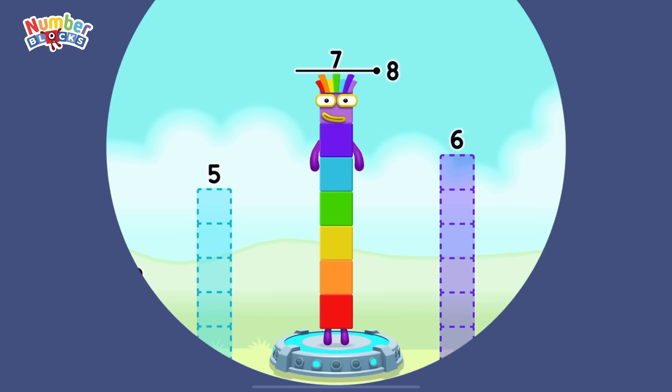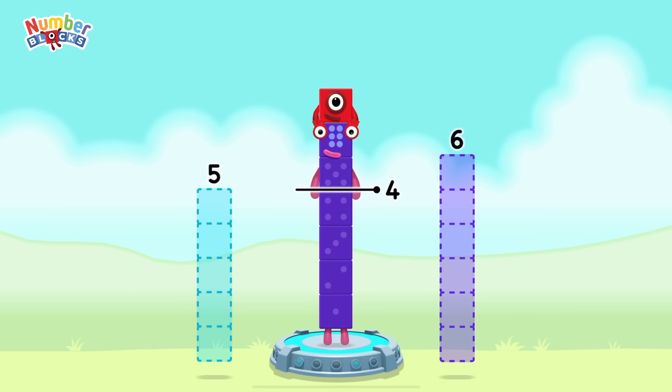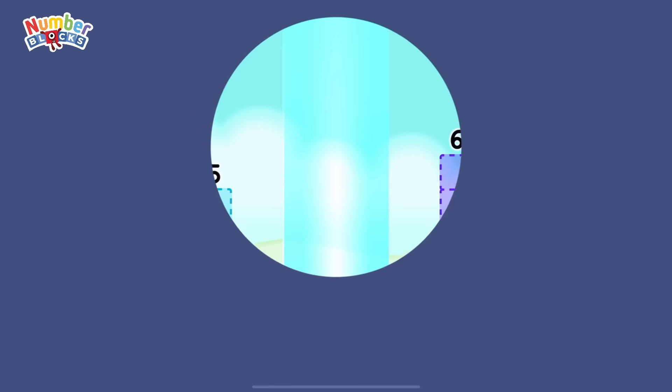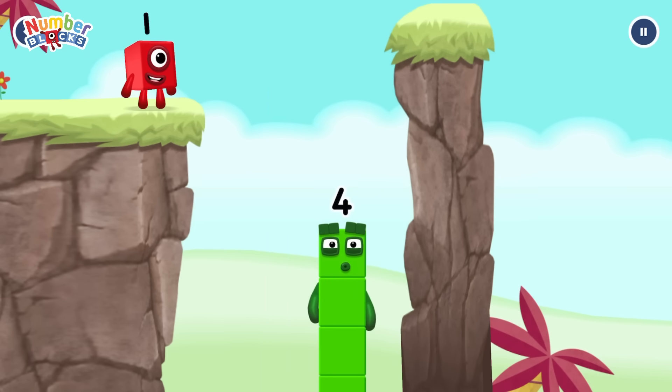Take number blocks away from seven to leave four. One, two — that's right. Seven minus one minus two equals four. I am four. Have we met before? Good job!